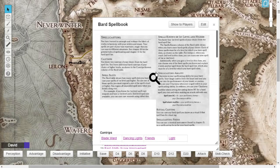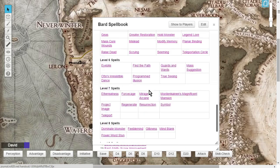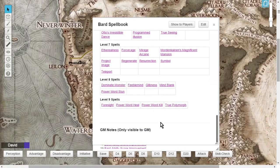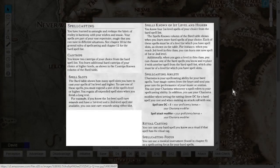For Bard spells, this is a really awesome thing about Bards. The Bard has their own independent spell list — you don't have to dip from other spellcasting classes like the Cleric, the Druid, or the Wizard. The Bard has a multitude of spells available, giving it a lot of diversity in its spellcasting.